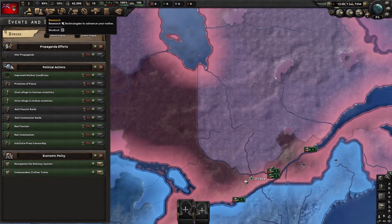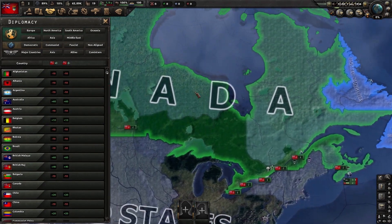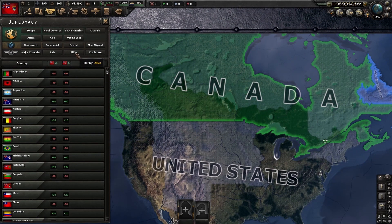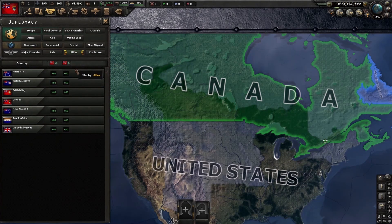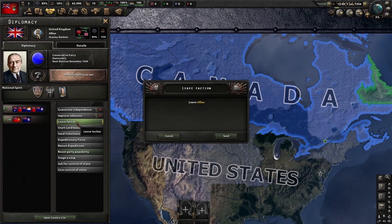We're going to Diplomacy, and I'm going to do this partially as a guide. In every case it will be different depending on what faction you're in, or even if you're in a faction. If you are in a faction to start out with — like, say, you're playing Canada — you start naturally in the Allies. Go to your faction leader, which in this case is the United Kingdom, and leave the faction.